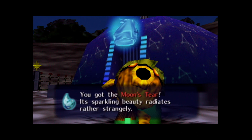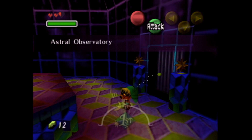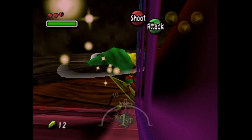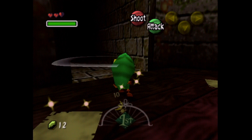We got the Moon's Tear — its sparkling beauty radiates rather strangely. Believe it or not, that's everything we need to do in this area of the game. We can now leave the Astral Observatory, pass the dolphin texture we can't see but is definitely there, and head out the door.